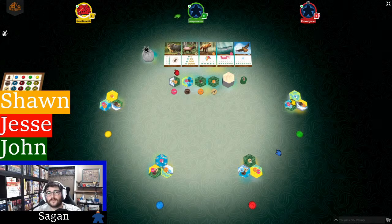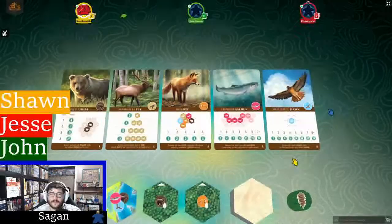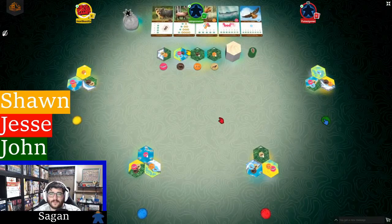Cascadia is a kind of abstract, puzzly tile-laying game where players are going to be building out this beautiful mosaic environment in front of them, and they're going to be populating it with various wildlife from the region. The goal is to create different spatial patterns with the different wildlife over the largest, most contiguous habitat corridors they can create with the different biomes.